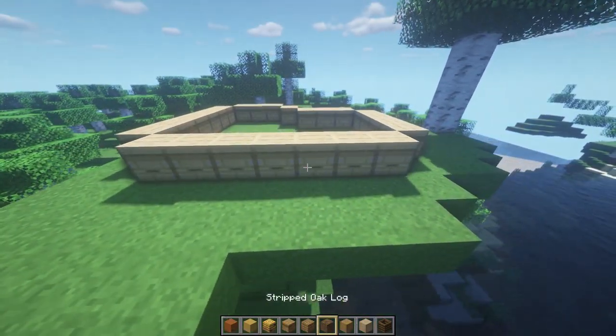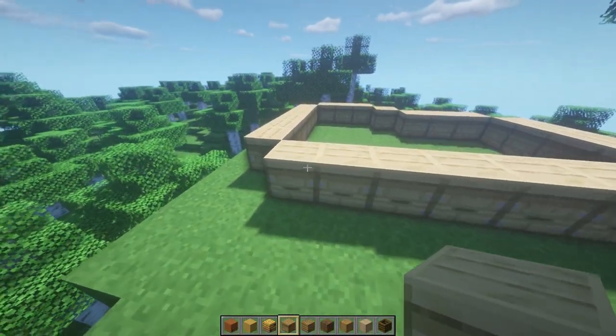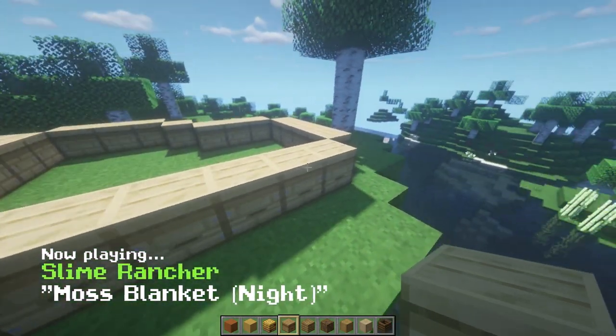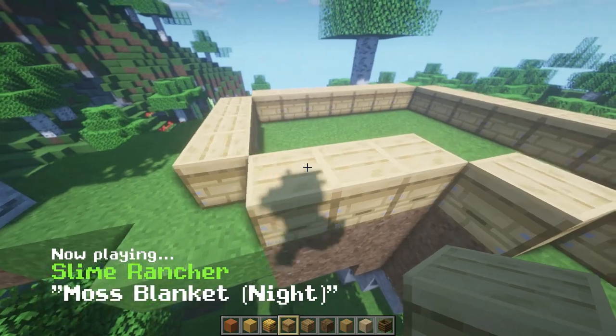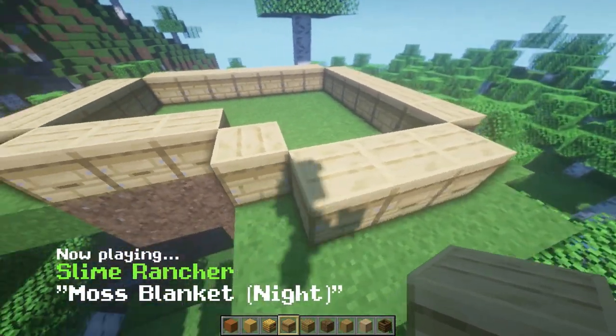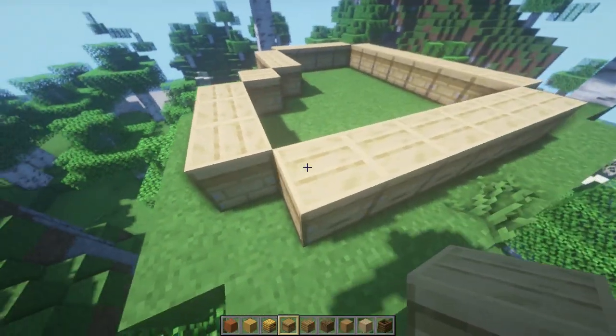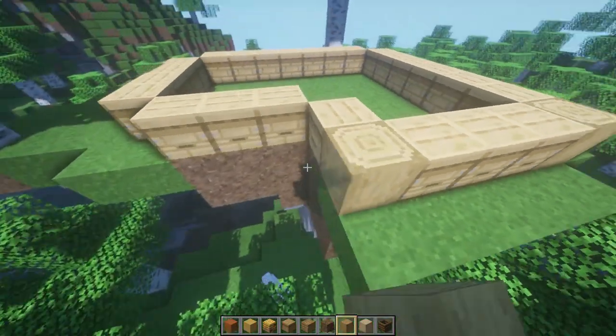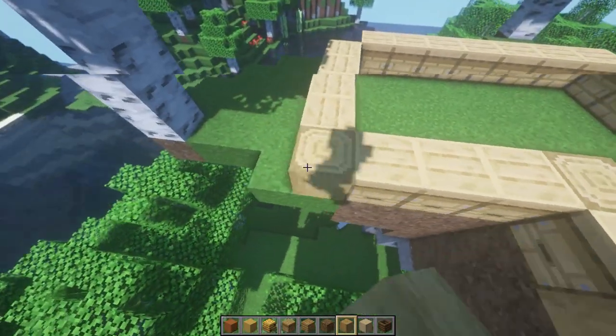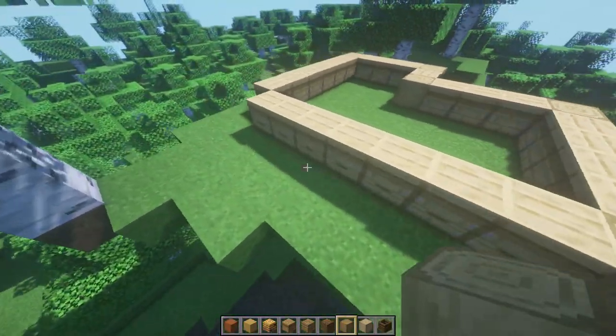On this first side we have seven beehives, then four, then three, then one, then three, then six. In between all those spaces I want to put some stripped oak logs, and these are gonna look really good — they tie in with the nice colors we already have here, which is super cool.